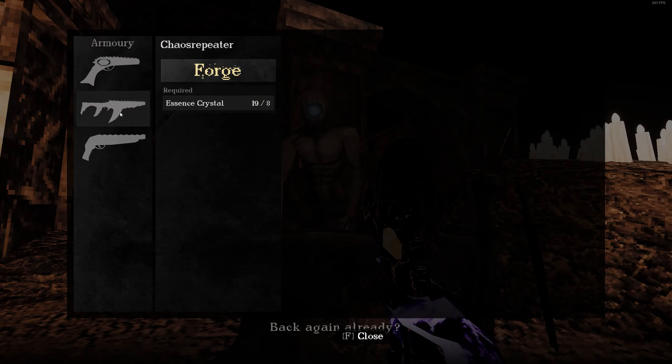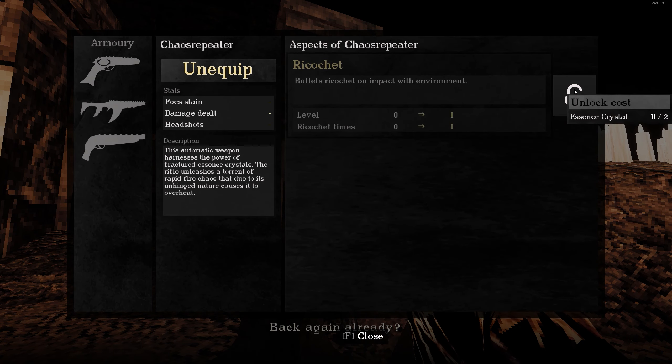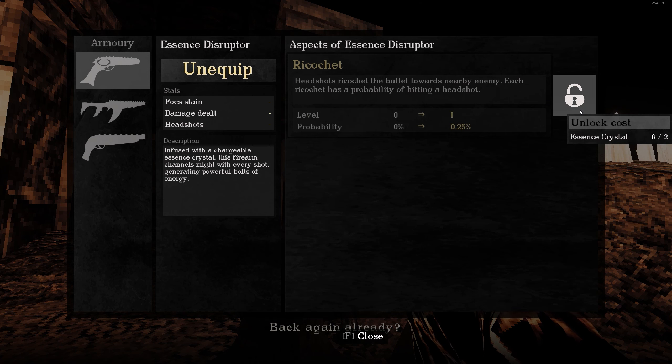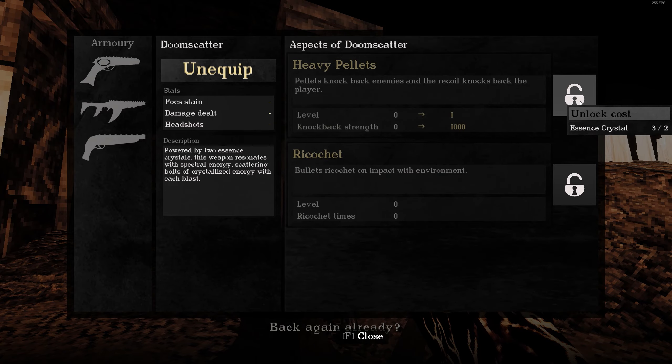After completing your first run through the game, you can do a new playthrough and unlock access to new weapons by talking to this blacksmith. You get access to an AR and a shotgun. They're good, but just not as fun as the revolver. I have to say though, the AR is really good at melting the bosses.